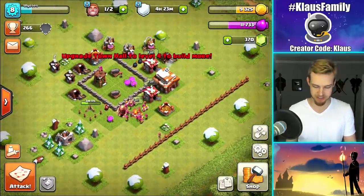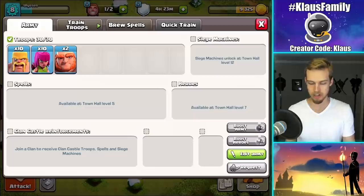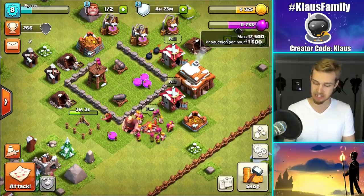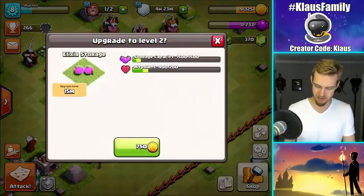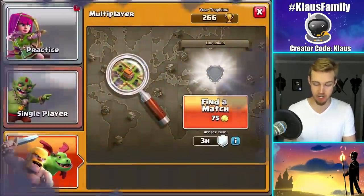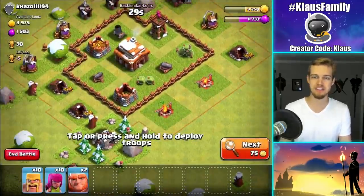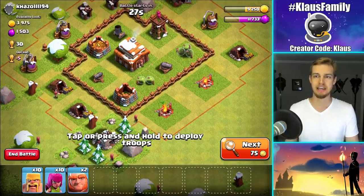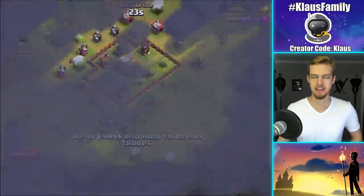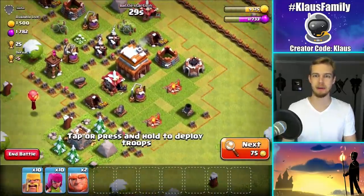I'm not going to worry about building anything right now. We just want to go out and do some raiding. I want to get more loot. I need 25,000 but I can only hold 17,000. We're definitely not going to get the laboratory today but it's all good. Let's go dominate a base. I've got some giants, I've basically got GiBarArch, and I need more loot than that.